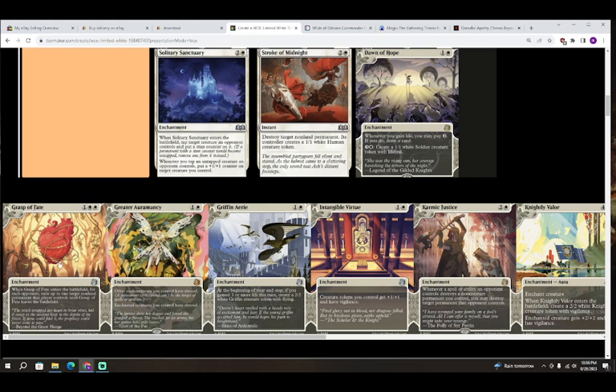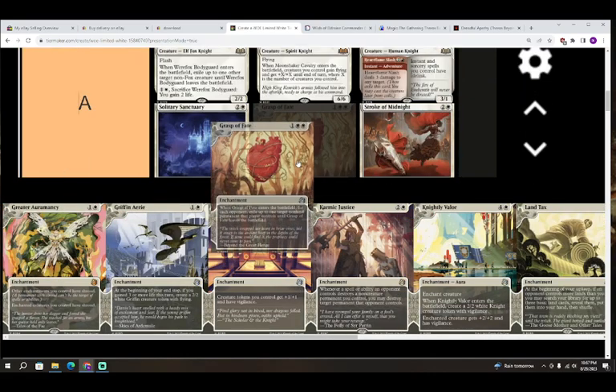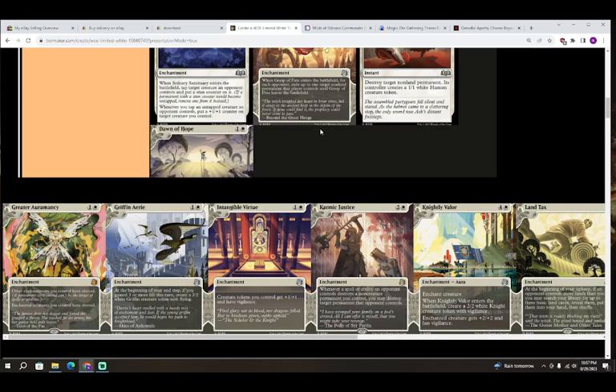Next up we have Grasp of Fate — colorless white white for an enchantment. When it enters the battlefield, for each opponent, exile up to one target non-land permanent that player controls until Grasp of Fate leaves the battlefield. This is also an A — it is just three mana pretty much O-Ring.